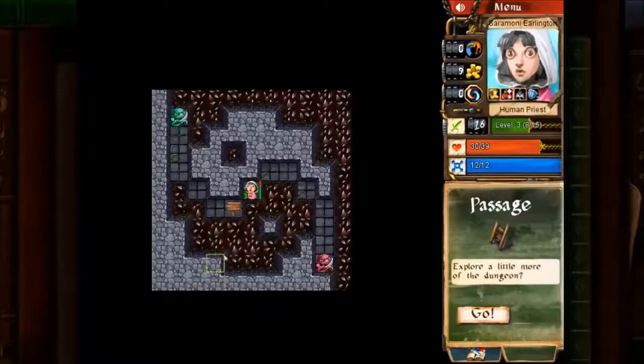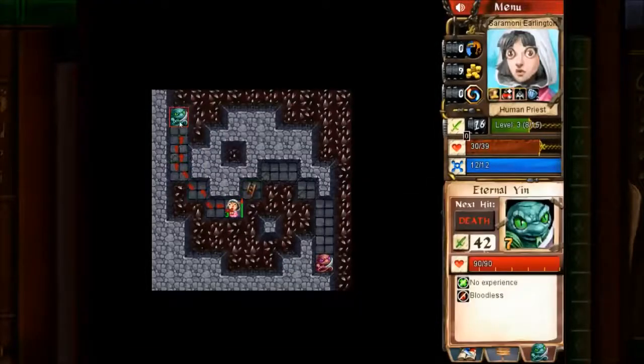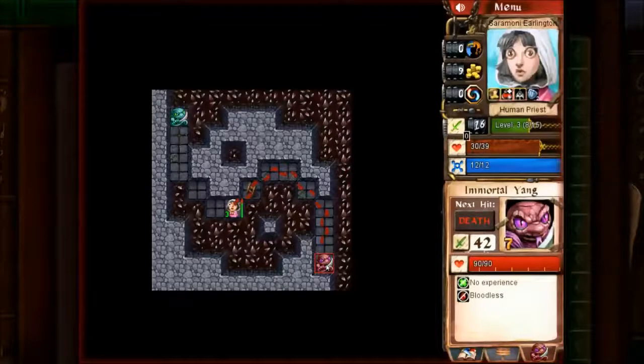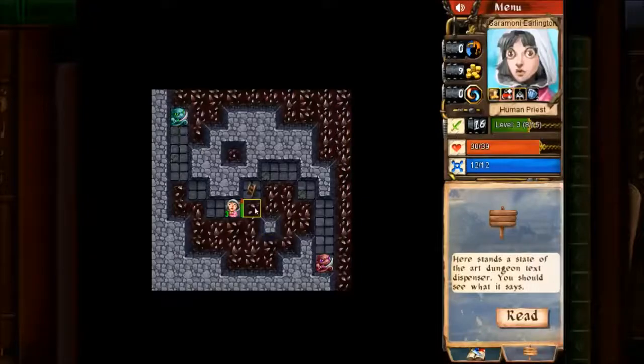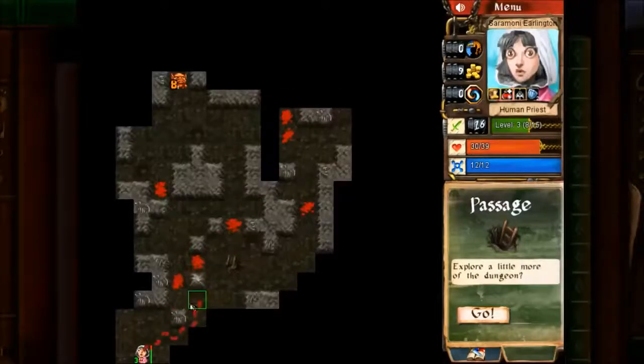I've never seen this before. 'It is said that the twins, yin and yang, are immortal. Though this is mere deception, they can be defeated by one who is swift enough.' Level 42! Y'all, I have no idea what to do with that, so I'm just going to run away.